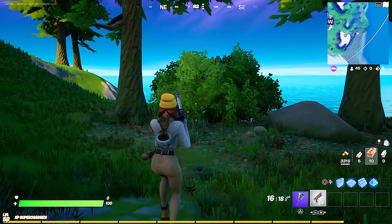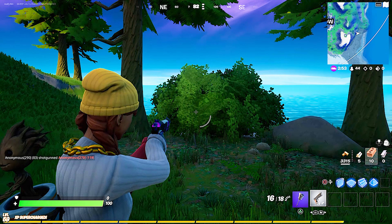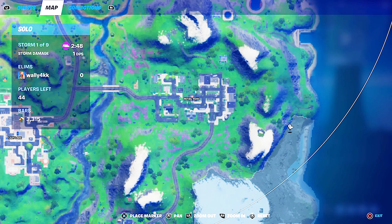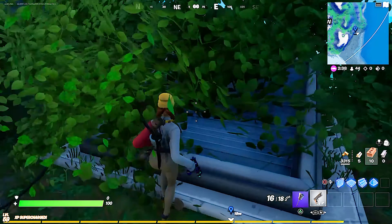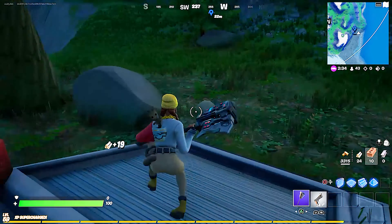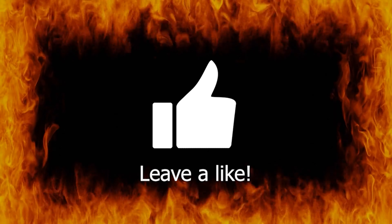Okay guys, so this is the bunker challenge. I'll show you on the map right where I am — right down here. I'm just gonna walk to it. Here it is guys, it looks like this with two trees. I'm just gonna break the bush. It's next to two trees and there's gonna be a bush.